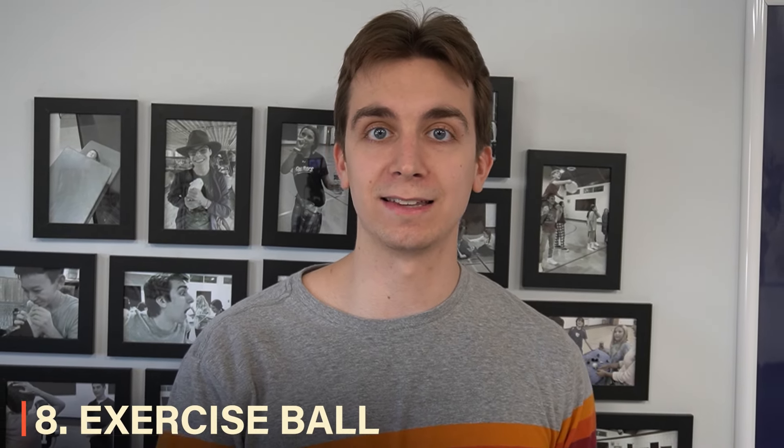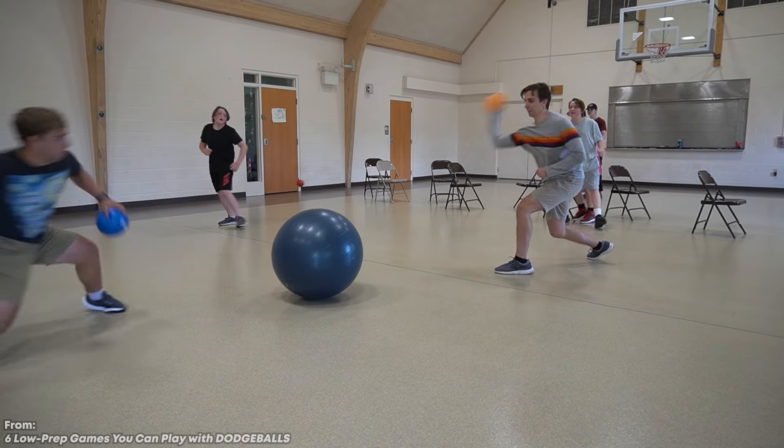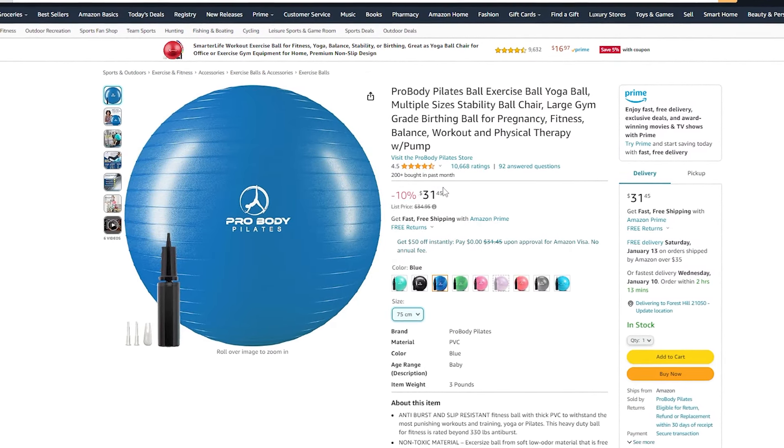I love supersizing games, and an exercise ball is a perfect way to do exactly that. We've made a video on Giant Gaga, and the Star Wars balls section of our dodgeball variations video, but I found a few other uses as well. You can play oversized volleyball with all of the floor as inbounds, oversized dodgeball with a bunch of exercise balls, or a regular game where one exercise ball is in play and if anyone from your team gets hit by it, your whole team loses. The best size is around 30 inches, and you only really need to buy one, so your money goes a long way.